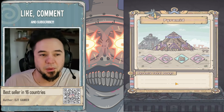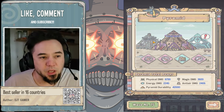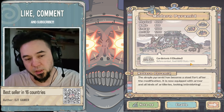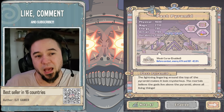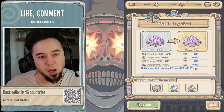This thing, once maxed out, will be doing some tremendous damage — this is the one you're always going to want from here on out. The first pyramid gave you like 30% hard stats to yourself, but this one goes up to like 40% reduction. I don't even have it fully maxed out yet.